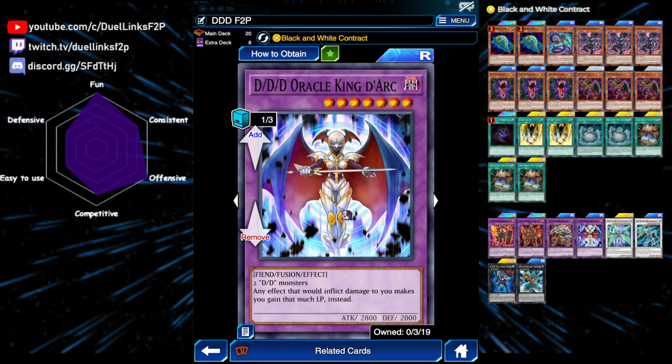Next is DDD Oracle King Dark. This card needs any 2 DD monsters as material, and also it converts any effect damage that you take to life point gains, which is quite useful if the game goes on for too long because your spells will kill you eventually — and Dark will prevent that. It will just give you life points instead.